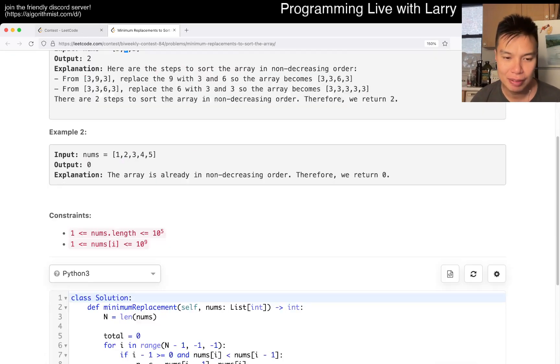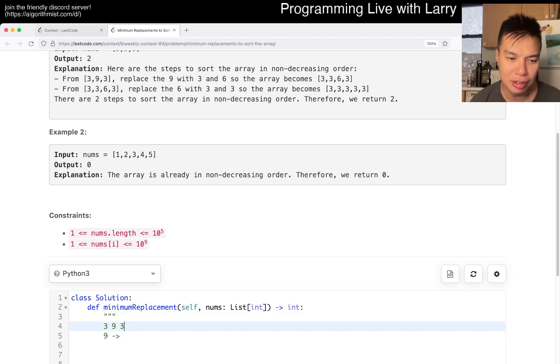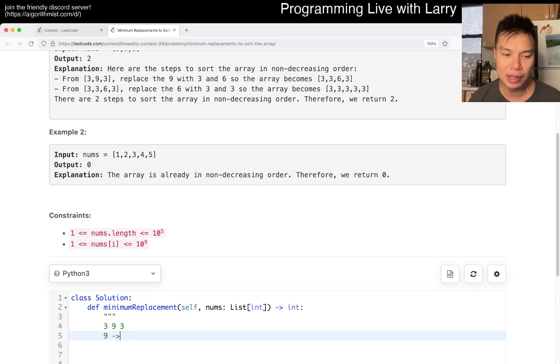You have a nine — you want to split it. The last number is three, so you have three, nine, three. You see the number nine, and you know the biggest number it could be is three. So you want to split it into three, three. Let's say you have an eight — the last number still has to be three. You try to maximize the first number because you want the next number after that to be as large as possible. The bigger it is, the less work you have to do later, given the same number of moves.